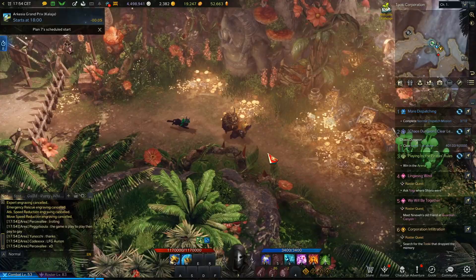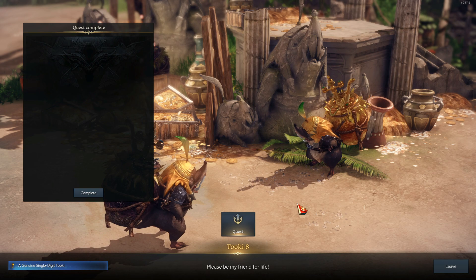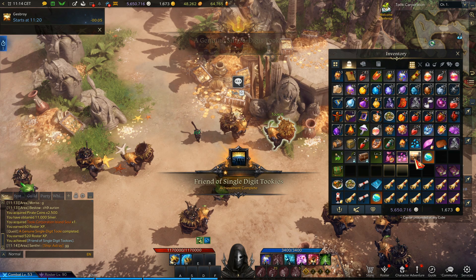Once you have completed the yellow quest, come back the next day to pick up the next part of the quest and do this four times. After doing these quests for four days, the last part of the quest rewards you with the Tuki Corporation island soul. So it will take you at least four days to get this island soul.